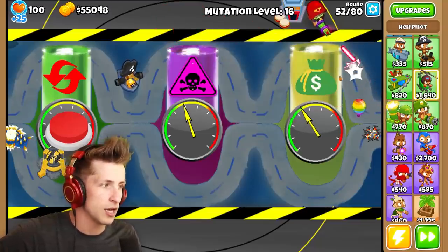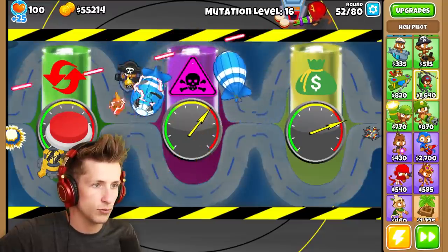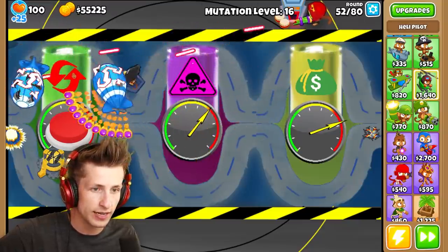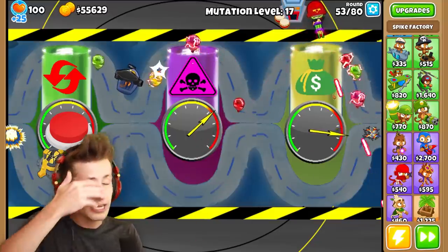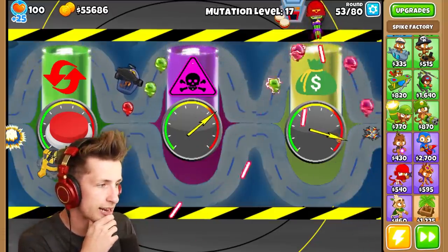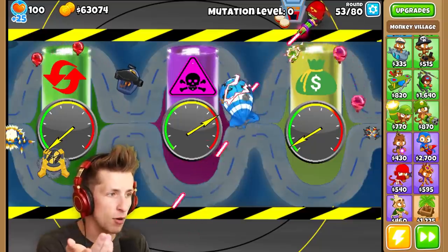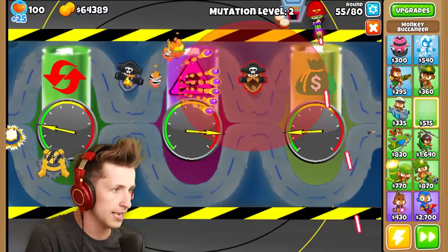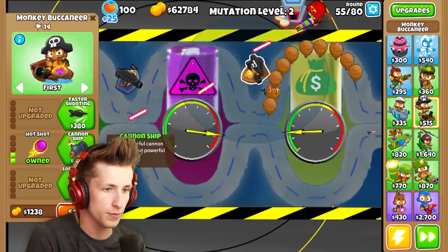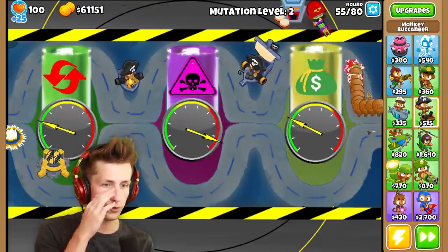I don't want a helicopter — I don't want anything that follows the balloons. We're at mutation level 16 already. The mutation is already at level 17 right now. I'm actually just going to refresh that, because look at how much faster the MOAB pops now — holy cow, that's way easier. I guess I can just put another boat right here and get a cannon ship, and the cannon ship will help out a lot as well.